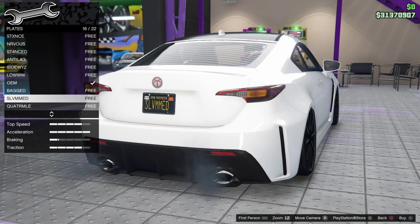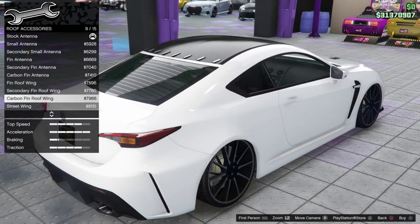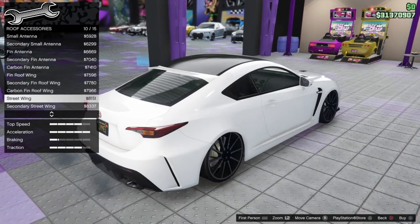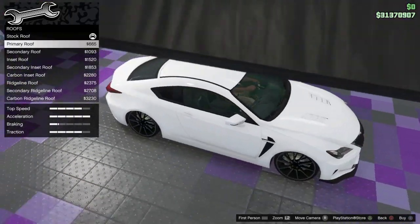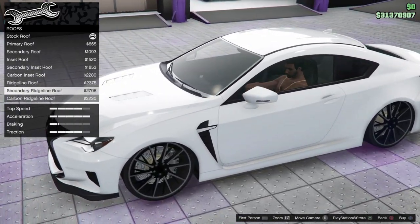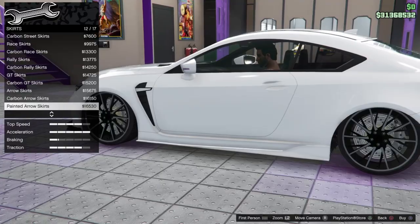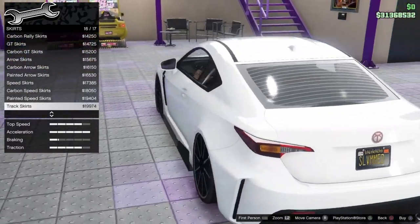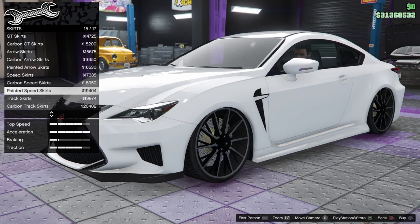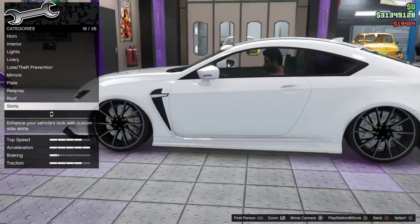I'm tempted to go with a really slammed street build at this point. The ridgeline ones don't look that bad — I might go with that one. Let's look at the skirts. A bit aggressive. I kind of like the painted speed ones. And there's stock. I want to see how the speed ones look with that wide body in a minute.